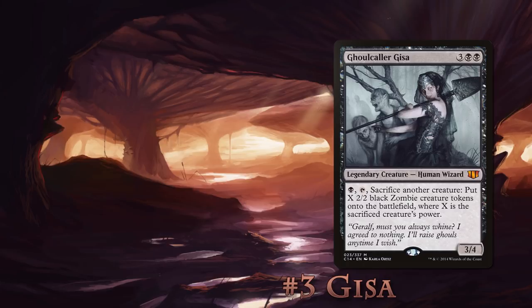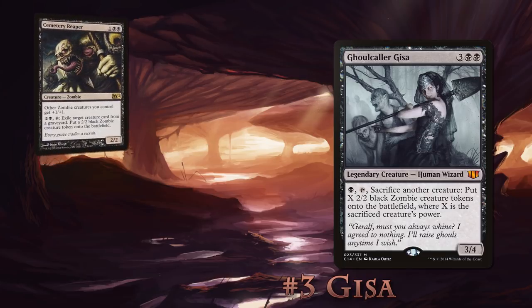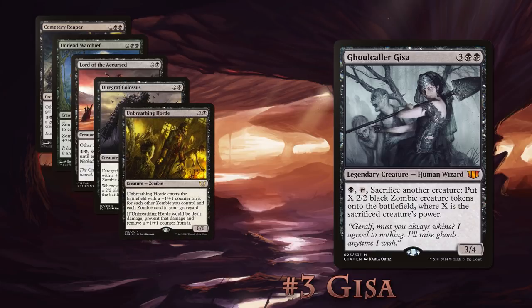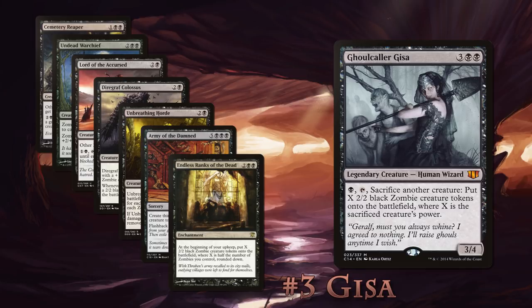Number 3: Ghoulcaller Gisa. Something, something, something — zombies. While Liliana always seems to have spells that involve zombies, Gisa is the zombie queen. Gisa is as close to zombie tribal as you can get. While there may be a few non-zombie cards in there, the majority of the creatures are the shambling, rotting kind. Because of Gisa's ability, the main goal is to increase the power of this typically small creature type so you can create huge hordes of zombies and overwhelm your opponents. Lords like Cemetery Reaper, Undead Warchief, and Lord of the Accursed help with that. Big threats like Diregraf Colossus and Unbreathing Horde both come in with counters based on the number of zombies you control and in your graveyard — these can get huge. Or you can just win with Army of the Damned and Endless Ranks of the Dead.